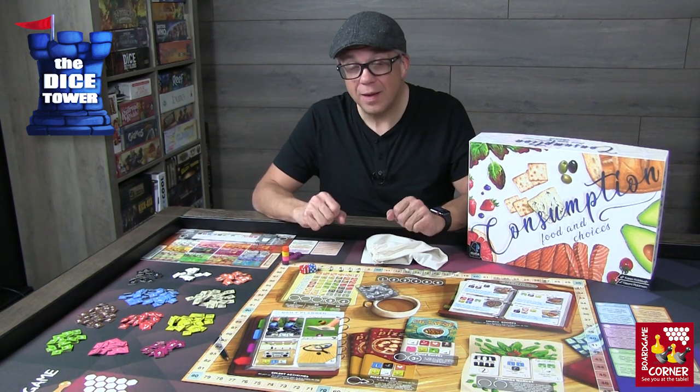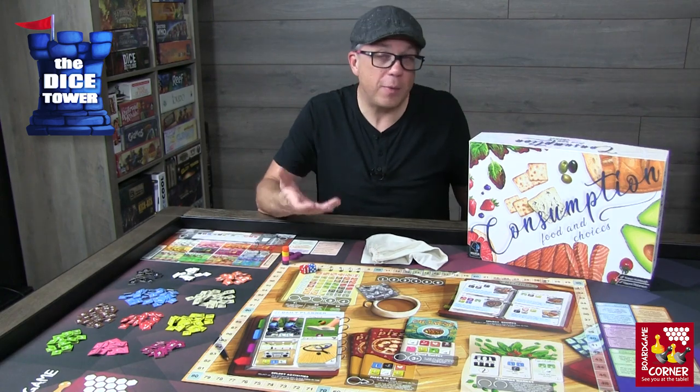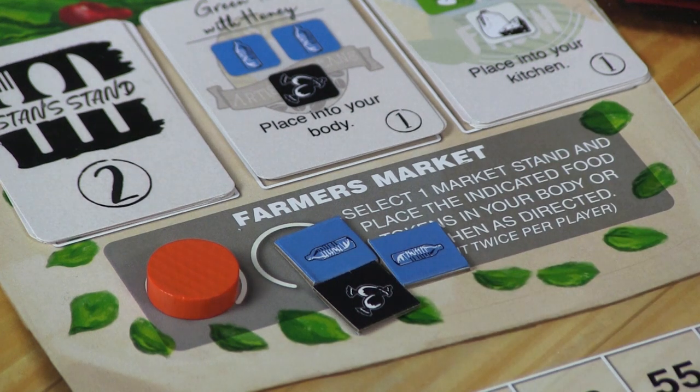Another available action is going to the farmer's market. It's going to be different every round — we'll flip different cards based on the round, so there'll be different items you can pick up. The nice thing about the farmer's market is that the foods you pull from here can go either into the kitchen or your body — you get to decide.